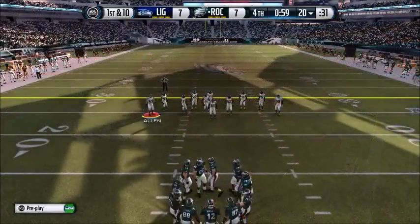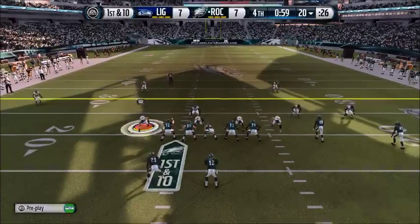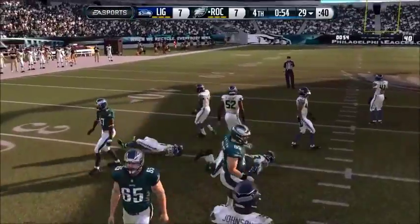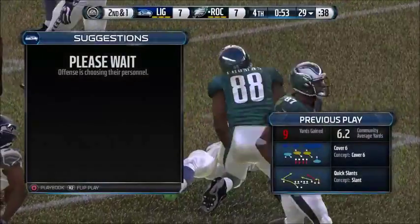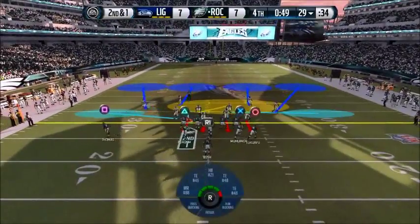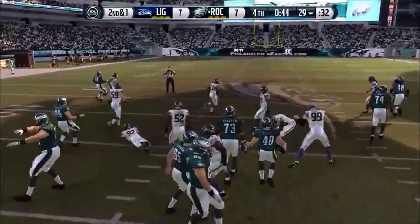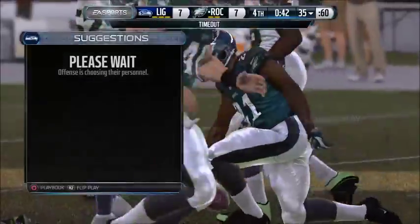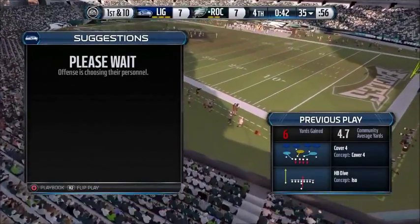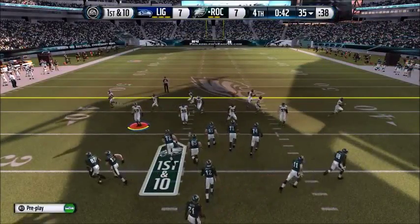They come to the line of scrimmage. First down. Fourth quarter is winding down. Finds Thomas — gets about nine on the play. It's a quick slant inside because they know the defense is running their way. They're able to move the chains after that last run.